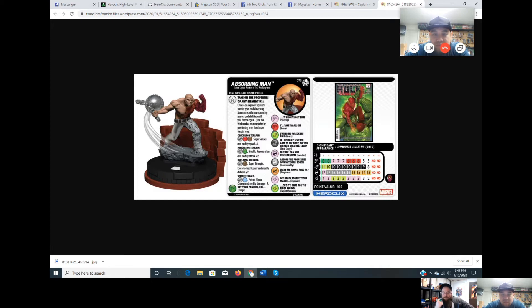He has Wrecking Crew, Masters of Evil, and Lethal Legion keywords with the Masters of Evil team ability. He's very well designed — not overpowered, a melee guy you can still shoot on the way in, but offers a lot of playability based on map terrain. Masters of Evil team ability and Steal Energy means he can Colossal Stamina to stay alive. He has Flurry lower on his dial too.